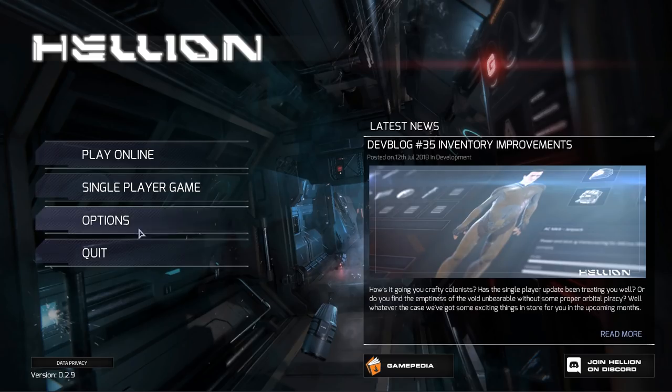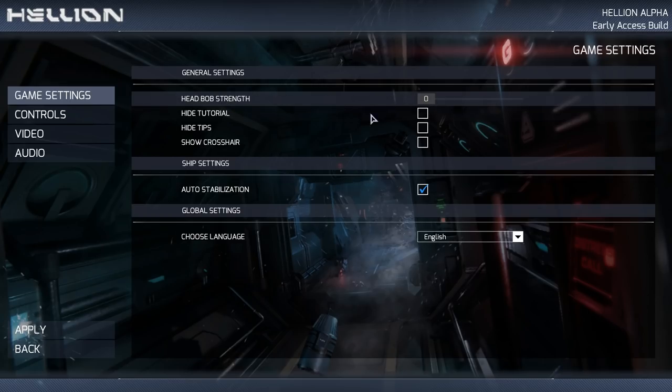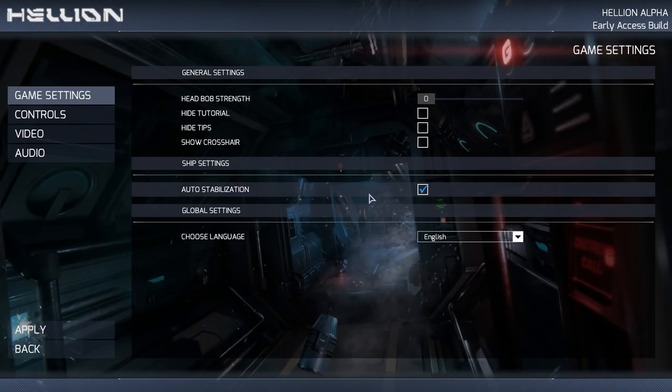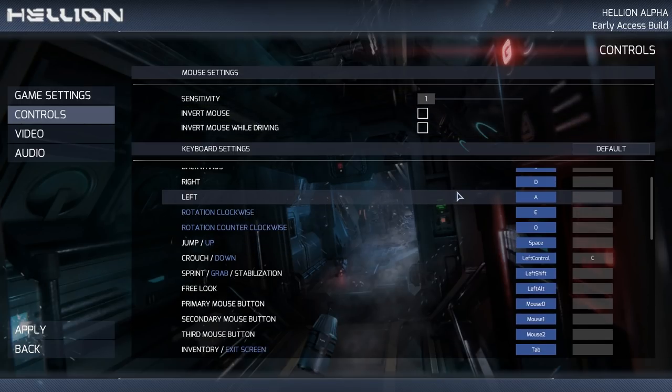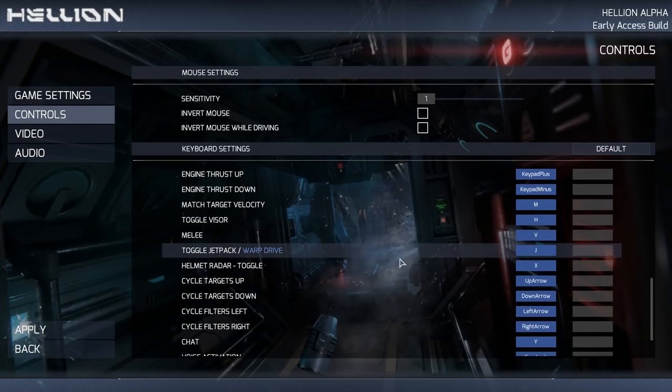Let's have a look at the graphical tweaks we can do in the game settings. Head bob strength — my favourite slider of all time. The tutorial: you don't want to skip that. This game does not hold your hand at all — it's got a personal space issue. So you want to keep the tutorials on. You can have a crosshair if you like, and auto-stabilisation — let's have that. There are lots of controls, and you can remap them all, which is really good. Good luck memorising all of these, though you only need a few.